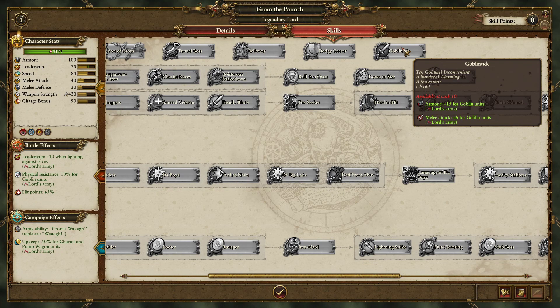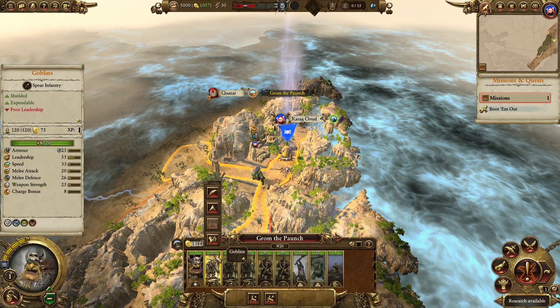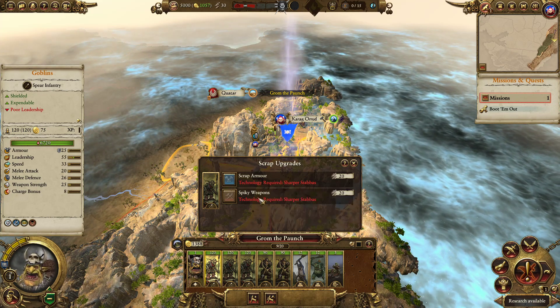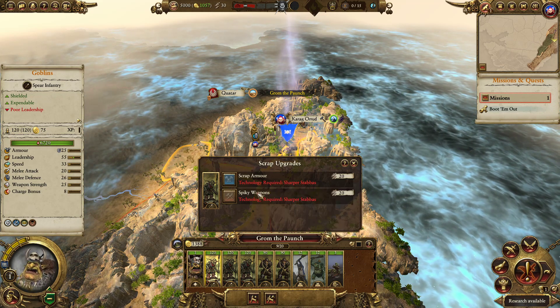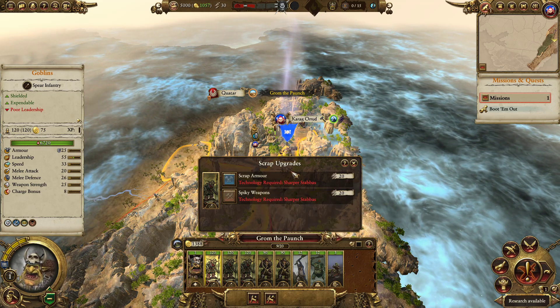Goblin Tide gives them 15 armor and they also get plus 6 melee attack. Down to Size gives them plus 10 bonus versus large and another plus 6 melee attack. You put all that together plus the scrap upgrades - you can even give them another 25 armor or you can give them some armor piercing. I think the armor is going to be amazing early game and the armor piercing may be a bit better later game. I recommend scrap armor.